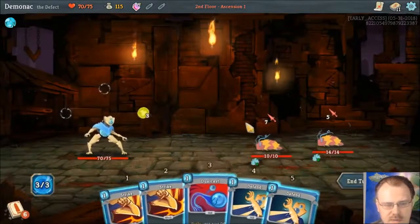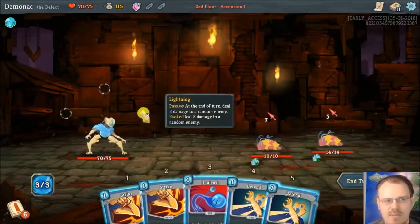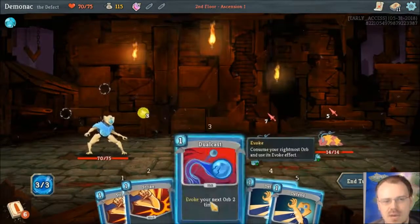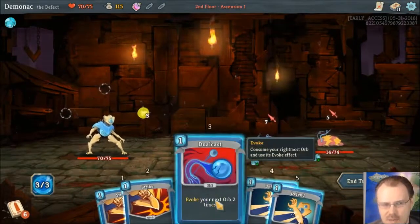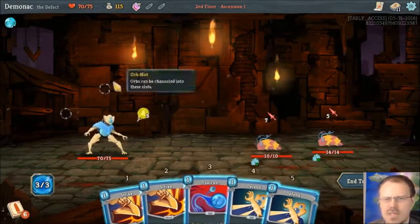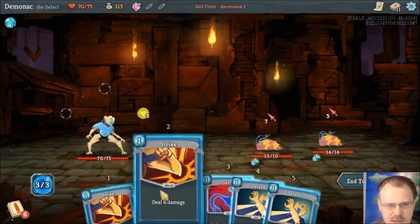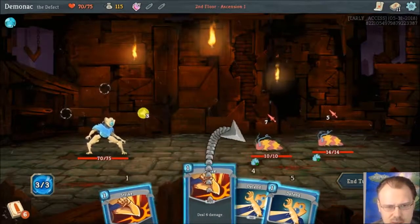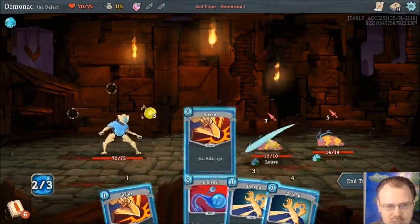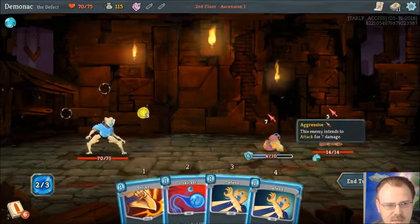I don't have many things that channel orbs, so I think this would actually be the strongest for now. I don't like Dual Cast very much because it's evoking an orb without getting more orbs — I'd rather evoke orbs by getting more orbs. If you upgrade Dual Cast, it's free. There are some different ways you can build the Defect with interesting combo-type stuff.